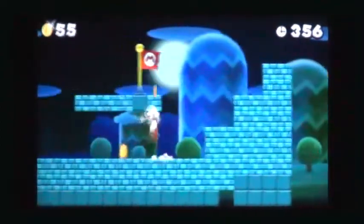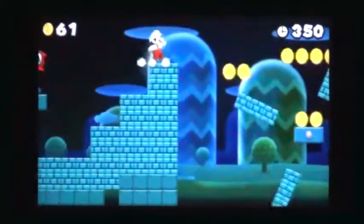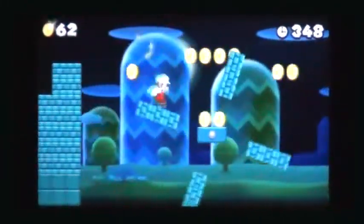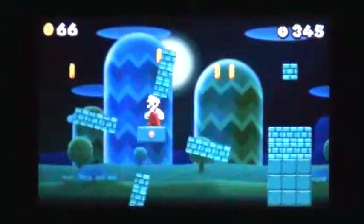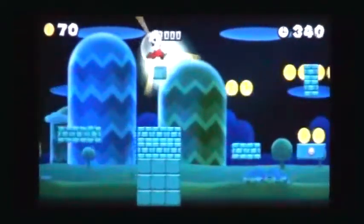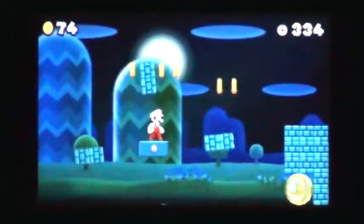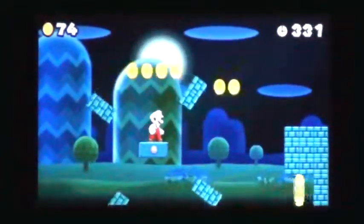Go past one more set of rotating brick platforms to find the checkpoint. In between another pair of rotating platforms is a floating brick block that contains a power-up. Under several brick blocks is the second moon coin.